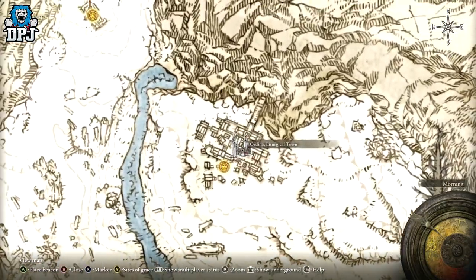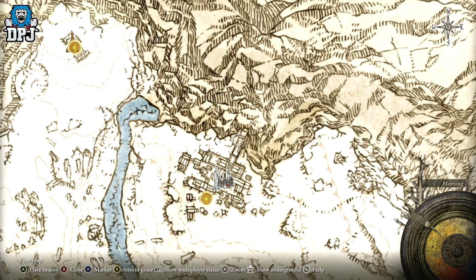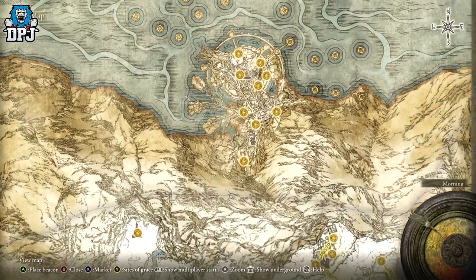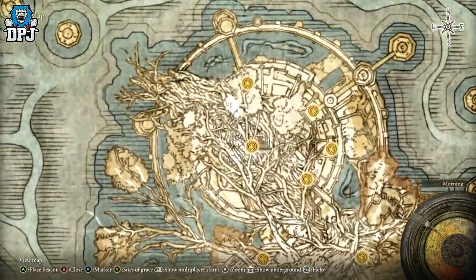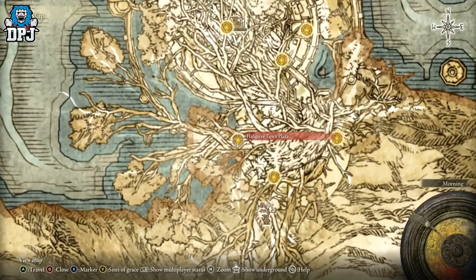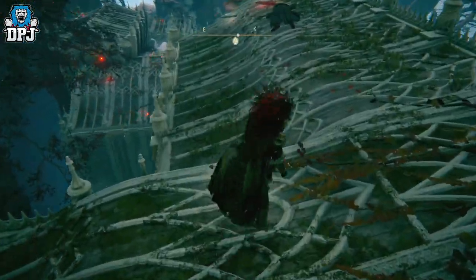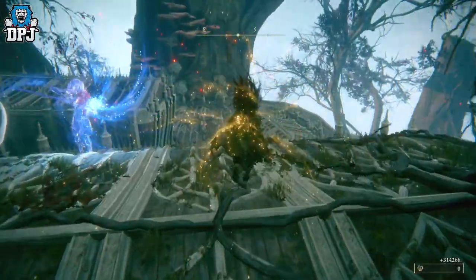Come all the way up north to get to this little town. There's a puzzle here you need to do — I've got a guide linked in the video description — that basically opens up a portal. That portal takes you to the Haligtree area, which is hard to navigate, so I've also linked a guide in the description for unlocking every grace from one to the other. Head to the Town Plaza grace point, follow the on-screen UI to Loretta, kill her, and you'll get this amazing armor set, the War Sickle, the sorcery, and some other great rewards.